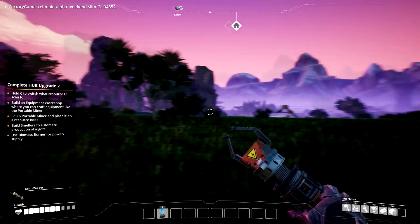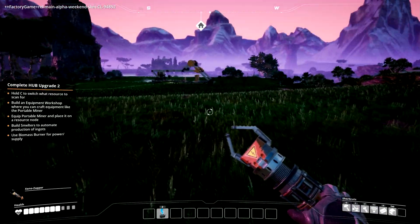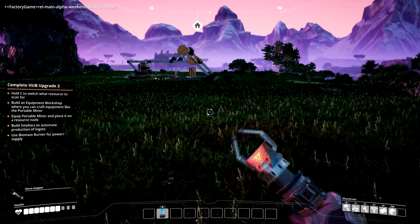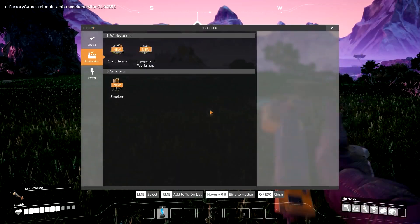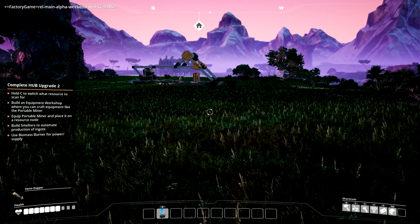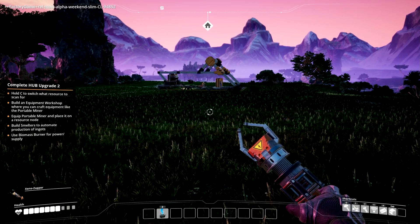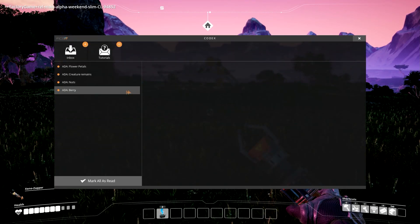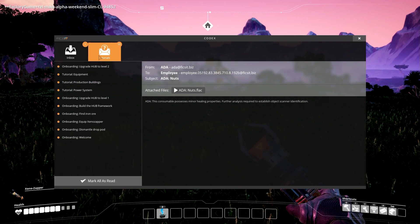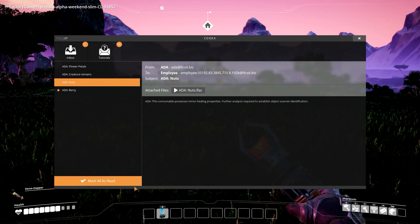Alright, I'm going to run back home — it looks like it's getting dark out, which is different. I do have a light on here. If you look down in the lower right corner you have your shortcuts: Q is for your build menu, F is for deconstruction, V is your flashlight, C is the resource scanner, and X is the map which gives you different things plus more tutorials.